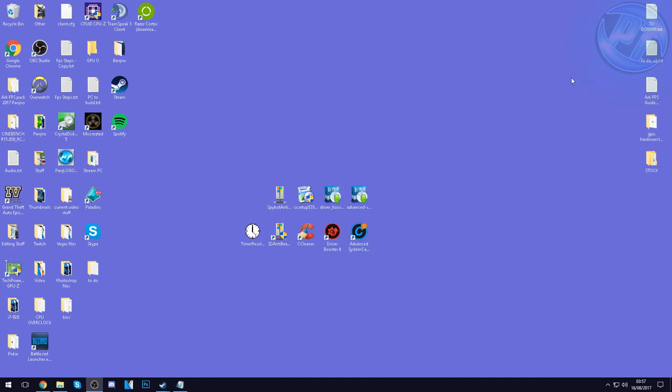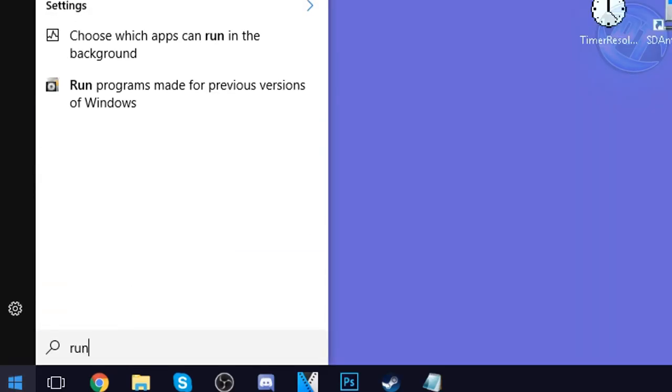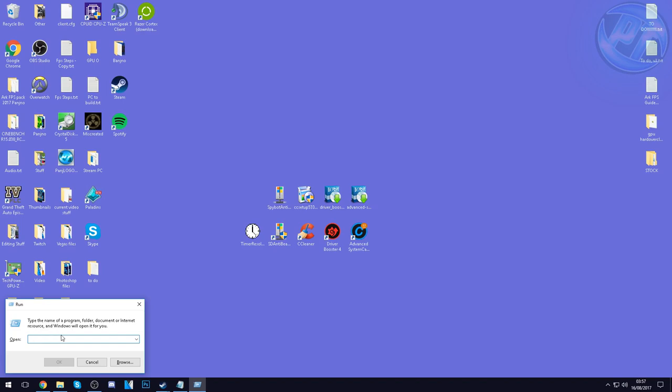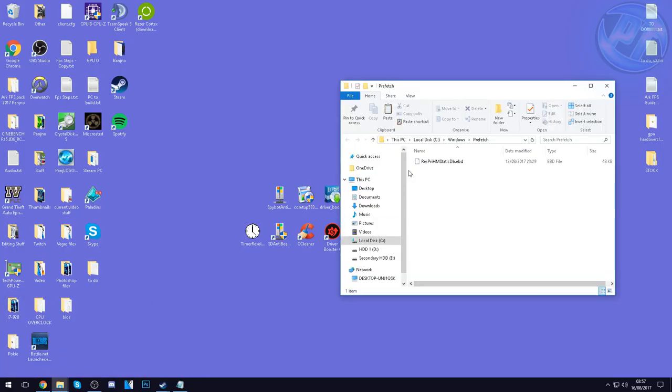Once done with that, exit out. Go into the bottom left, type in Run, press Enter. You'll be given a dialog box — inside, type in Prefetch and press OK. You'll be given another folder, which will more than likely have more files and folders than mine. Just like with the Temp folder, highlight everything inside, right-click, and delete. If it tells you you can't delete any items, hit the Skip option just like before, and then exit out.